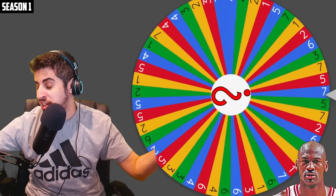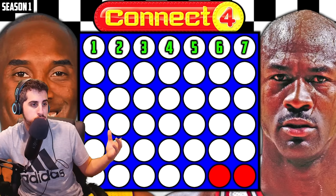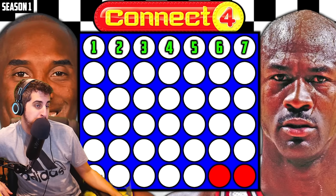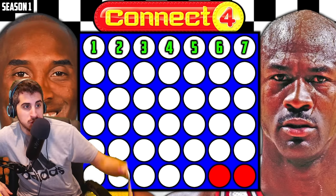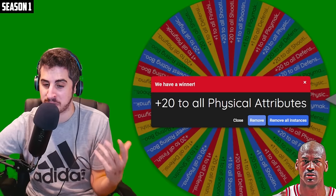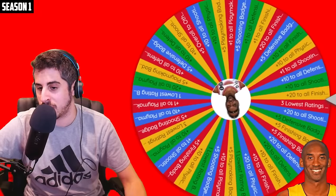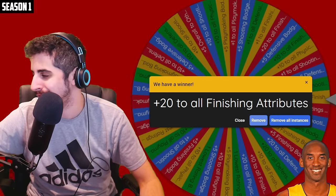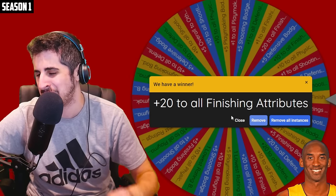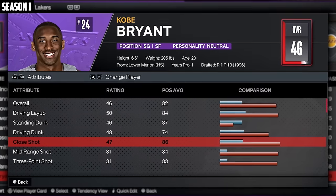Since MJ won that challenge, he's going to get another spot on the connect four board — it's going to be number seven. MJ's got two in a row right there. For winning the challenge, MJ gets an upgrade: plus 20 to all physicals, moving him to a 42 overall. Kobe's mid-wheel spin gives him plus 20 to all finishing — about a 25-30% chance to get a good upgrade — and that put Kobe up to a 46 overall.